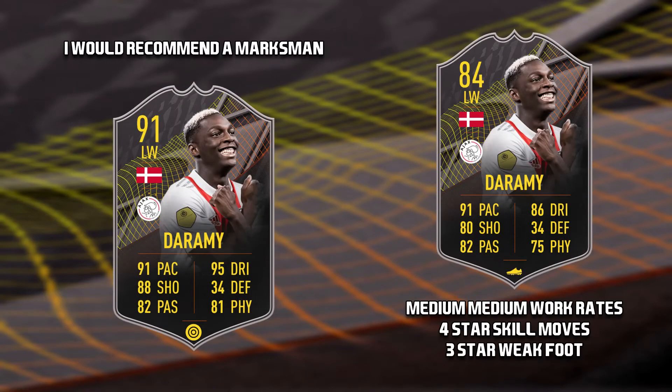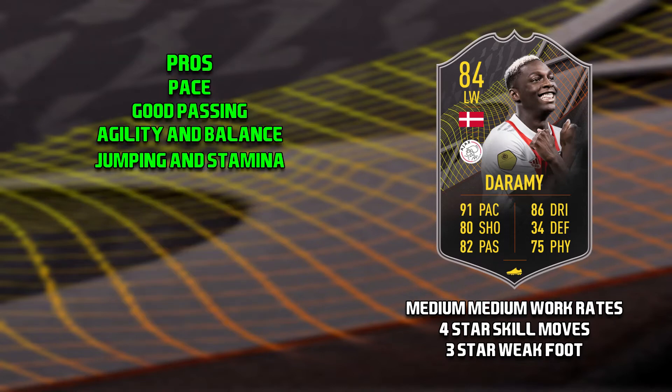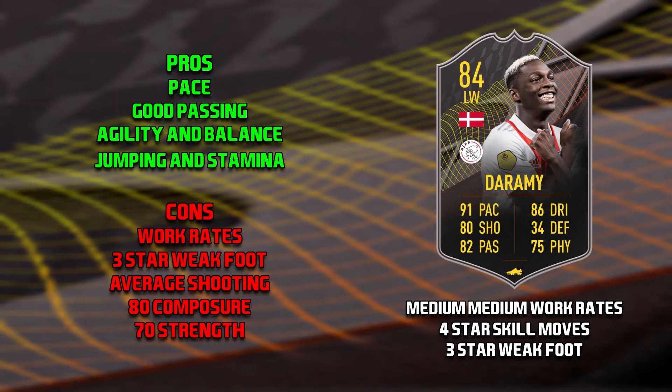The final level 15 card is Mohamed Durami. He has medium medium work rates, 4 star skill moves and 3 star weak foot. And if you were to take this card, I would recommend applying the marksman chem style. The pros of this Durami card — I'd have to say his pace. It's decent pace, not the best, but it is decent. He has good passing; most of it is actually in the 80s besides free kick accuracy and long passing, which is 77. His agility and balance are in the 90s, which is always a positive. His jumping's good and so is his stamina at 90.